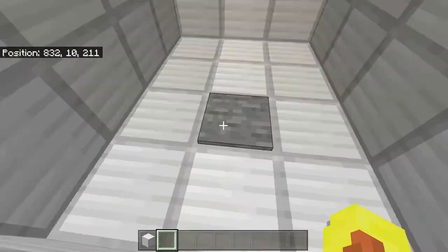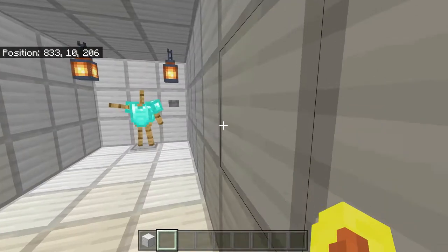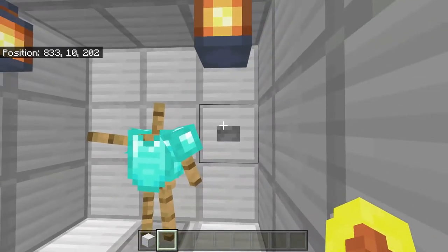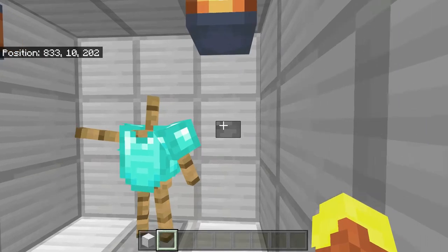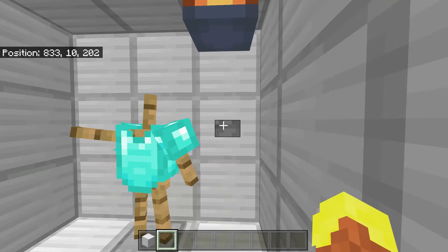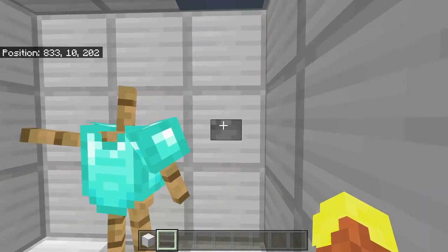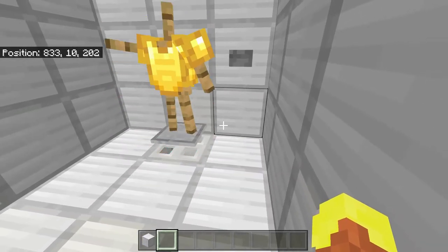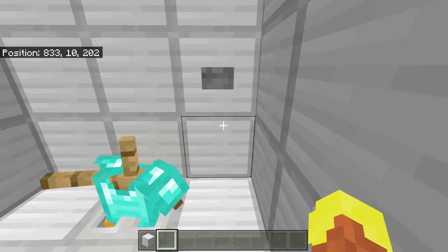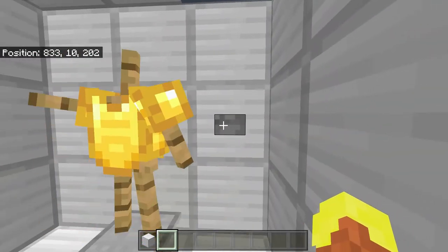But to get there we need to go through this 3x3 with a hole in the middle piston door. If I press this button the armor stands will swap. There's only two in here but it was designed completely from scrap by Celadon leader. If I press it we can see that one drops down and the other one hops back up.